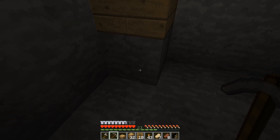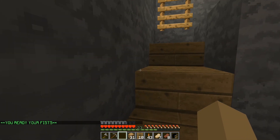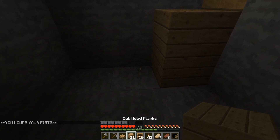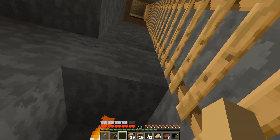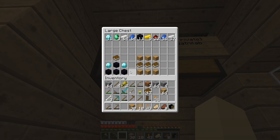This is gonna be the enchanting room right here. Just design, design, design. Oh, we might need stairs over here instead. There we go, something like that. I hear the rain. We need to make - right now this is how to make the enchanting table.